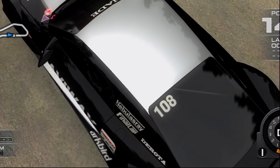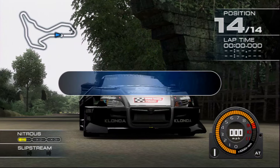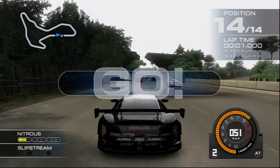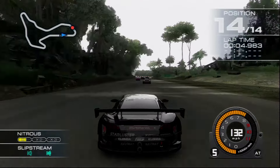We have yet another PS3 launch title to discuss today. This is Ridge Racer 7, the last mainline entry in the long-standing Ridge Racer franchise, and the first truly full 1080p console game to ever release.